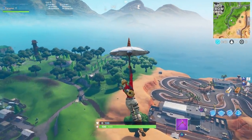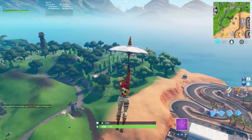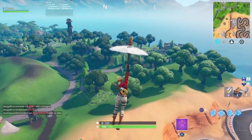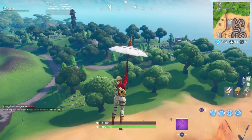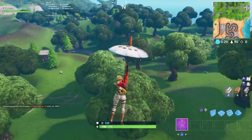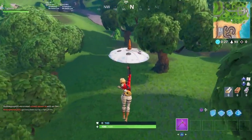You want to head above the racetrack, over near Paradise Palms. You guys know that racetrack — right there there's this little forest. Now in the center of all of these trees you will find a little patch of dirt, and that is where the star is located for this week's search challenge.